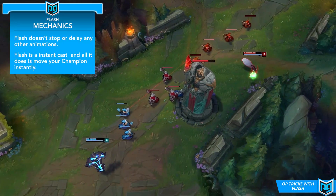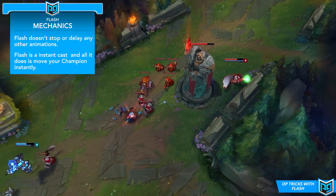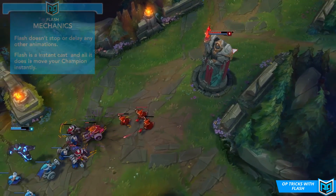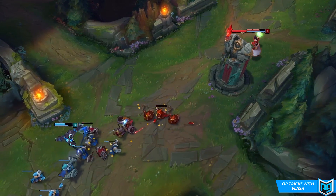The only thing that Flash does is just straight up move your champion. So if you're using it in combination with abilities, Flash will just move your champion while the animation for that ability is playing out. Now we can get into the actual tricks that will hopefully be useful.